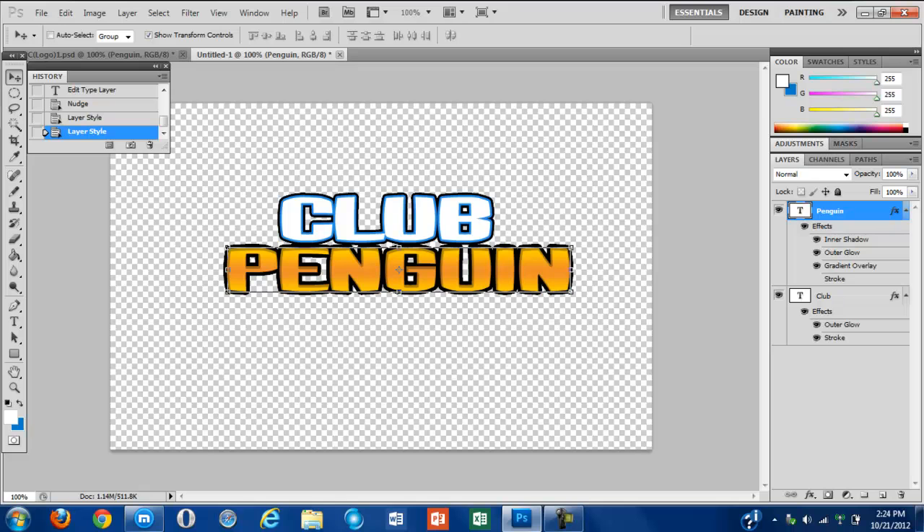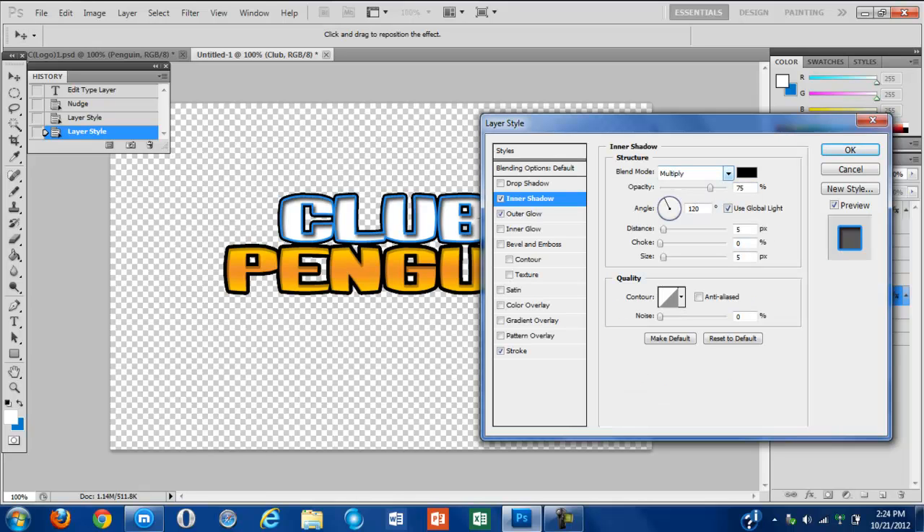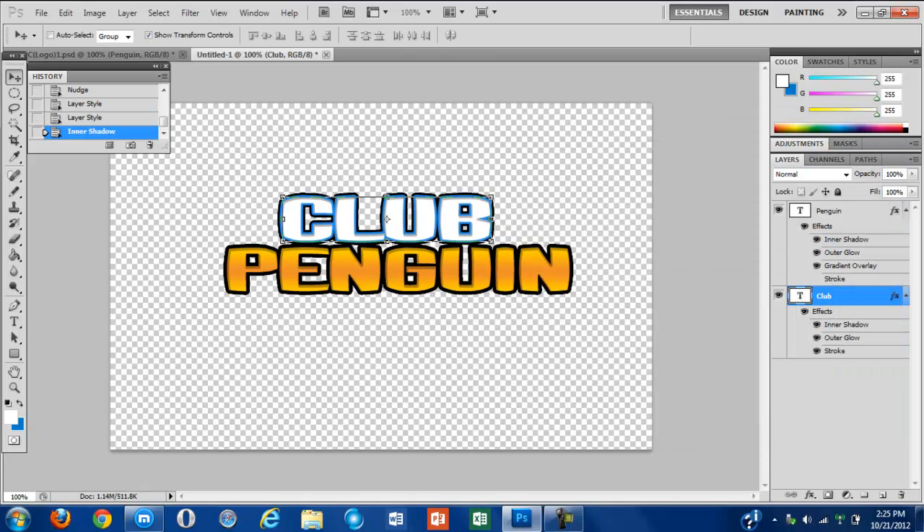Now you have that part down. For the club part, all you have to do is the same exact thing: here with 30, to normal, to 30, 100% change. Maybe 1 because it shows more on the club part.